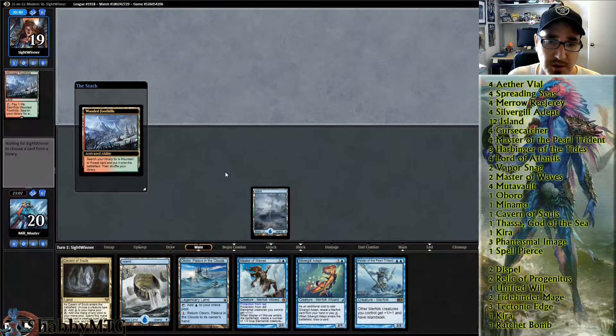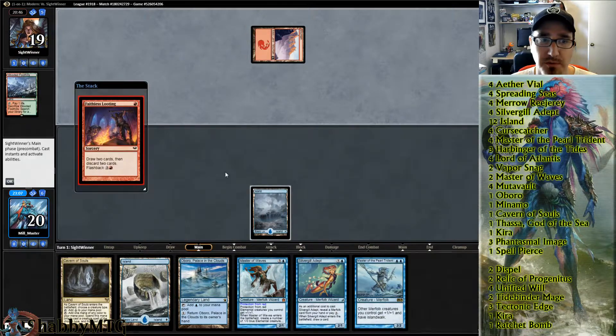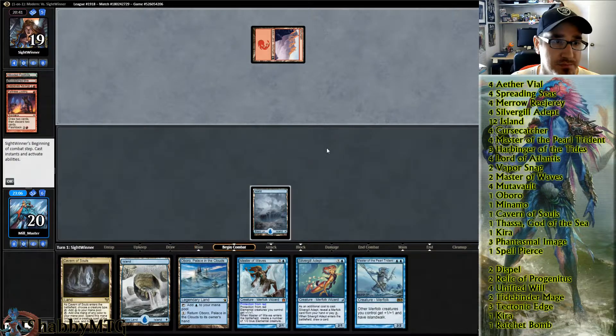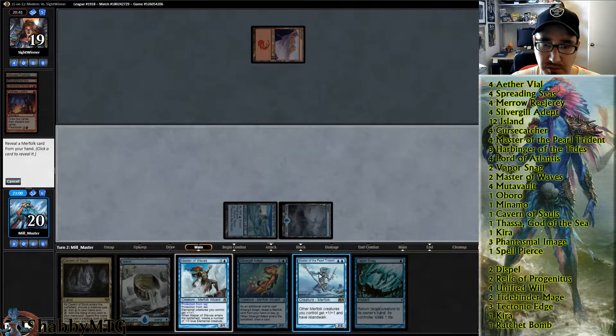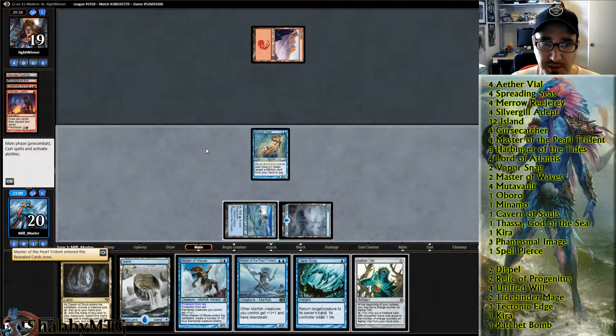The way to go — so I think what we need is... Faithless Looting, interesting. That's a good card. We have some interaction but we'd like maybe a counterspell or a Relic here.